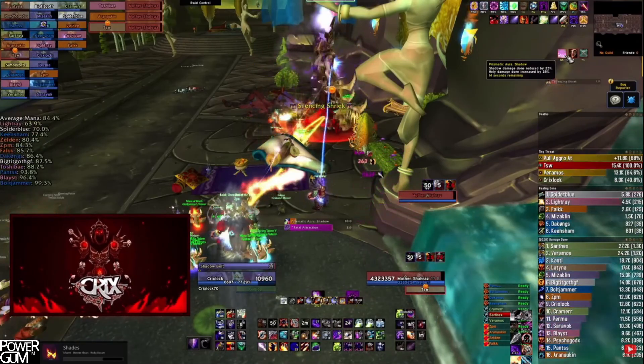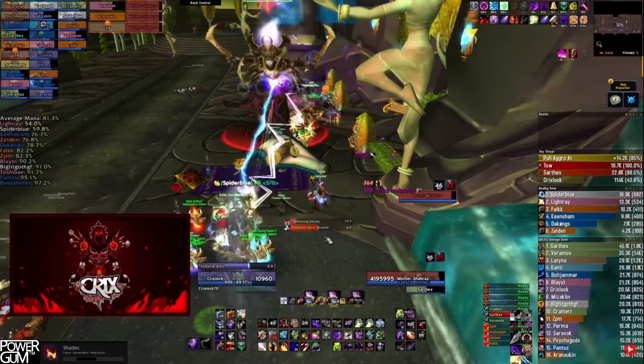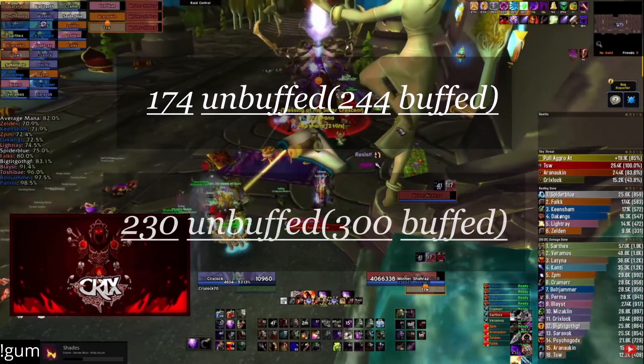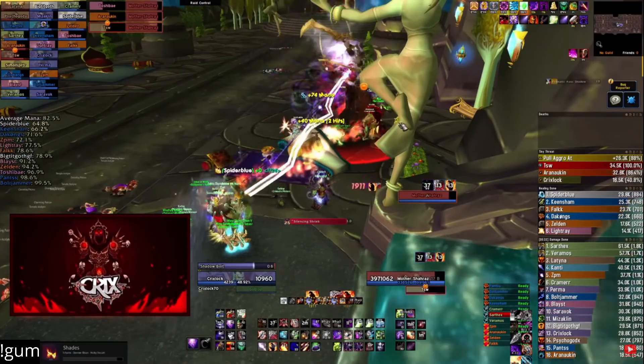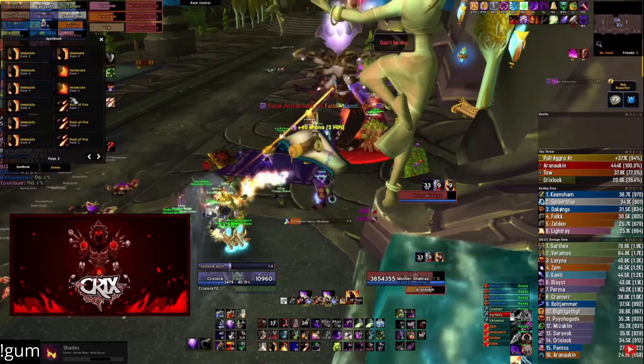Mother doesn't have too many abilities, however the few that she does have deal a ton of shadow damage. For that reason, everyone in your raid besides the three tanks will need shadow resistance. I suggest 244 buffed as the bare minimum and 300 to be a little safer — anything more will result in a longer but safer fight. Linked above are two guides regarding shadow resistance done by TSW and myself.